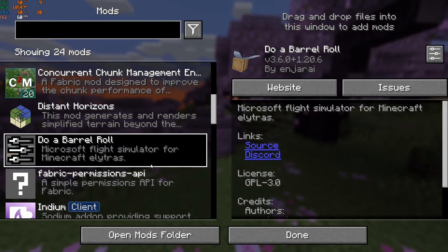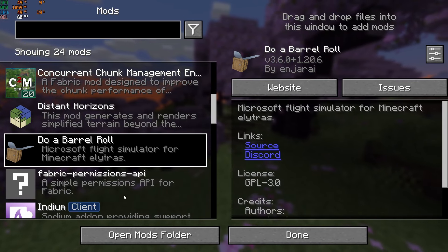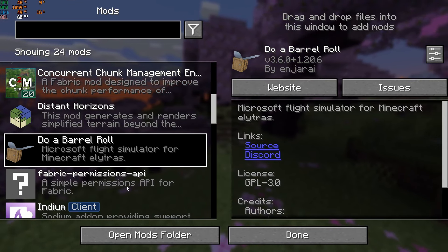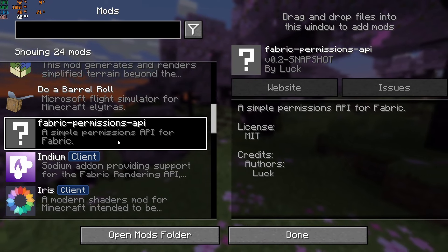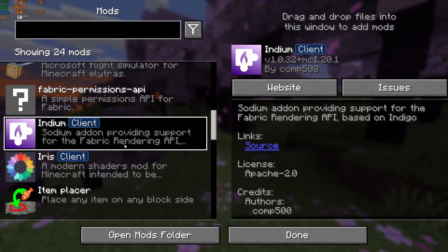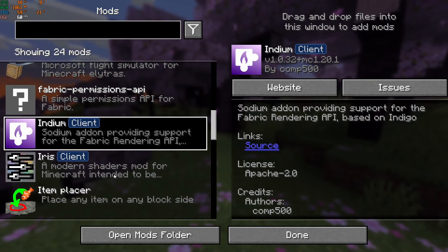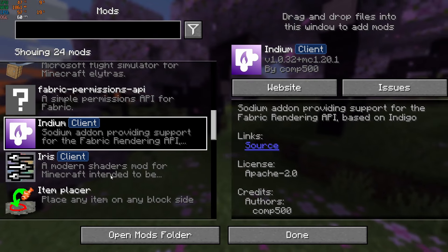C2me, then Dual Barrel — I think this is quite an important mod because it makes everything heaps more funny when you're flying with an elytra. Then Indium, which is another optimization mod. Heaps of optimization mods because we're running a lot of mods, so why not?